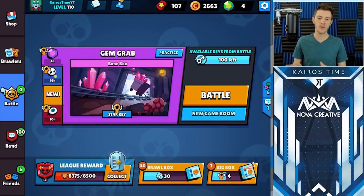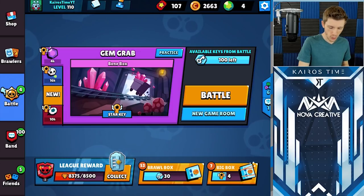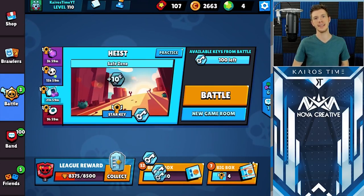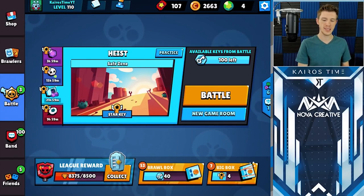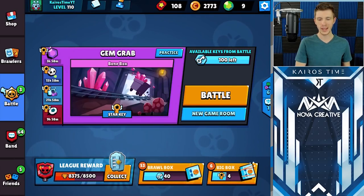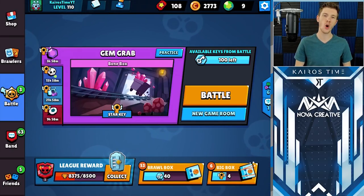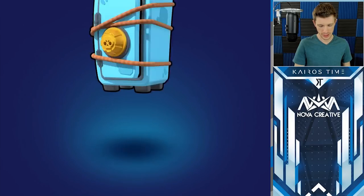In addition, every 24 hours each game mode switches to a new map and you can earn 10 free keys just for clicking on them. This means that you get a free 40 keys per day if you have all the event modes unlocked. Lastly, the first time that you win an event for the day, you actually earn a star key, and for every 10 star keys you get to open up one free big box.